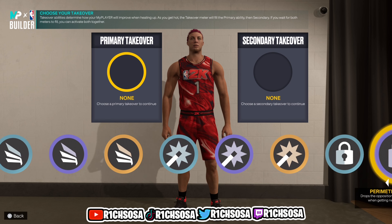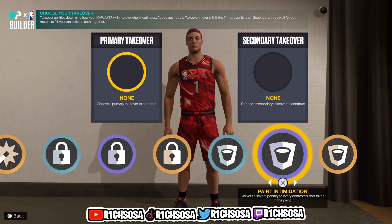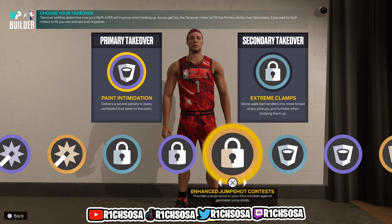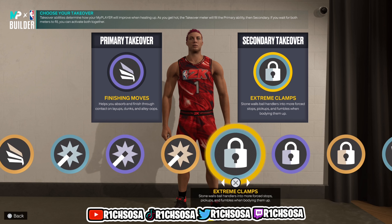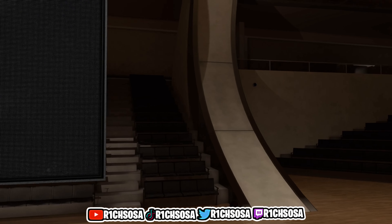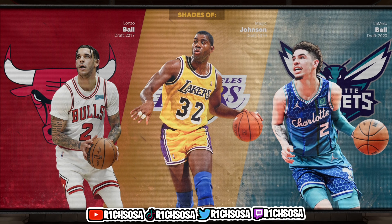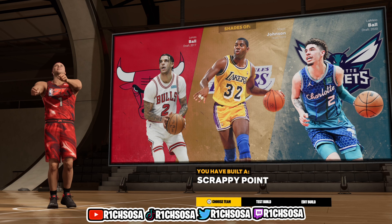We get the slashing takeover, shot creating, lockdown, and rim protecting. For defensive takeovers I would go with paint intimidation and extreme clamps. If you're looking for more fun on the offensive end, first I'd go with finishing moves and second ankle breaking shots. You can also mix and match. This build is one of the best rare point guard builds we can possibly make — you could even consider it a catfish because of how overpowered it is on both ends.